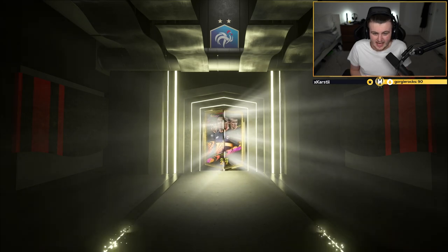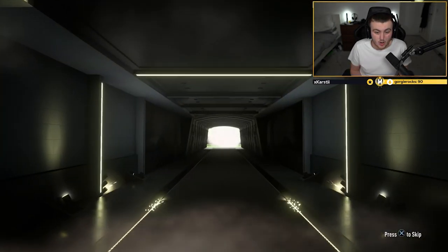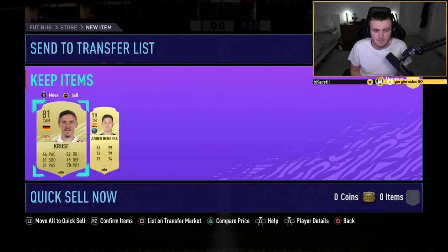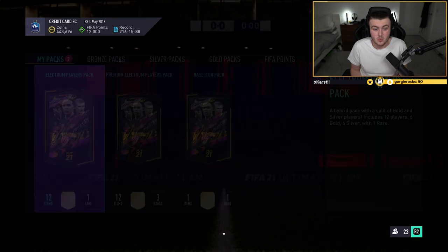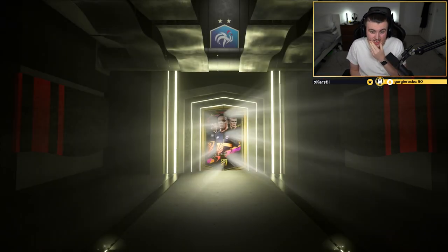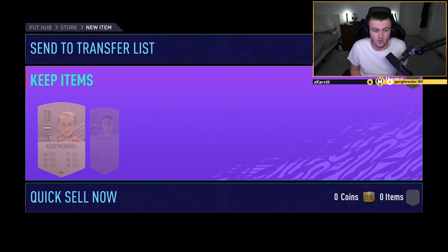There are some fantastic base icons to get. You've got the likes of Zidane and Cantona who are fantastic. Vieira is obviously amazing. Desailly, Blanc, Cruyff, Hullet — there's so many great ones. You've got Puskas as well. There's so many amazing icons we could potentially get, so we're going to open it and see if we can get something decent. There's too many good ones to count, realistically.